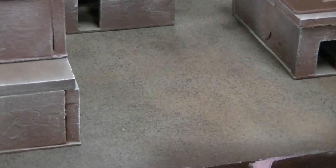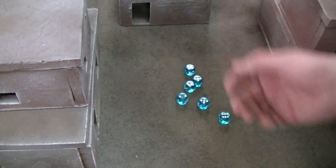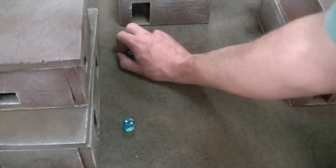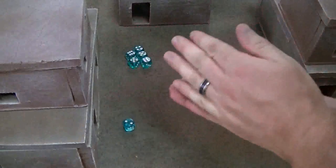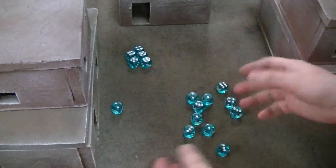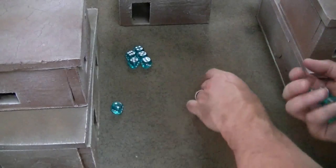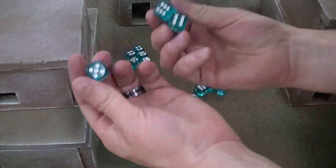Shuriken cannons are Strength 6. There are five hits from the shuriken cannons. From the rest of the jet bikes — the Warlock has ballistic skill 4, so looking for threes. Twin-linked shuriken catapults generate a lot of hits. That ends up being only three misses out of the whole lot — 16 shots total, so awesome for me.